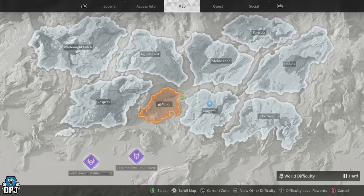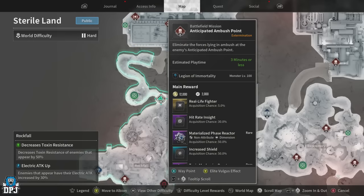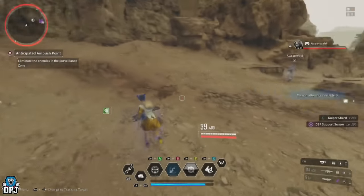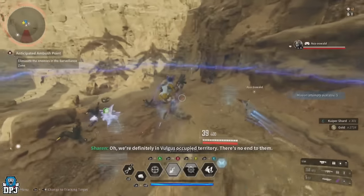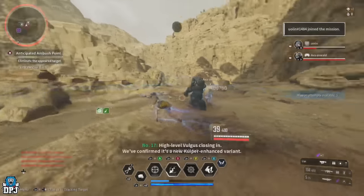Next up we have a classic: the Anticipated Ambush mission on Sterile Land. Like I said, it's a classic, but under my testing it still works great — it's so short and easy to run, making it perfect for a team or a solo player. I was doing this mission easily in under 30 seconds, most of the time getting about 1,700 Kuiper Shards per run, which is great.